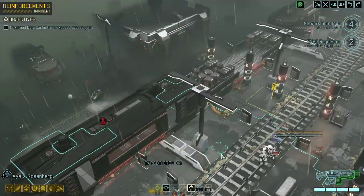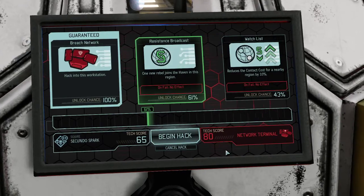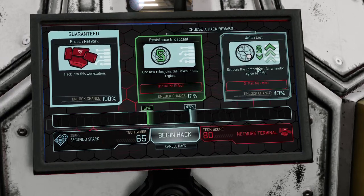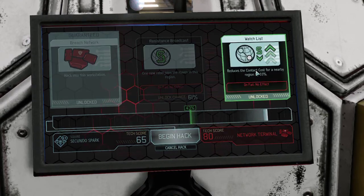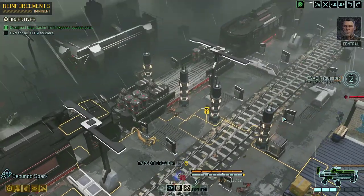Oh wow — can't even attack with our shinobi. Beginning hack sequence. That's not bad — that is intel. I think we're going to go for the reduction, that's essentially 33% intel, so 33 intel, and now we only need to get out of here.